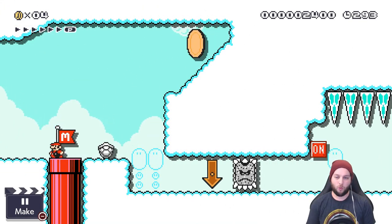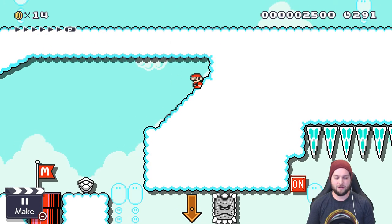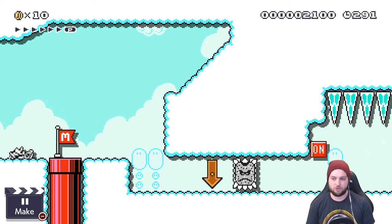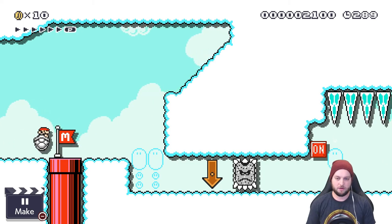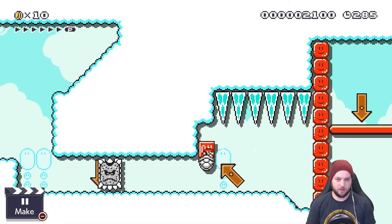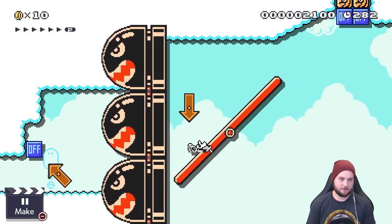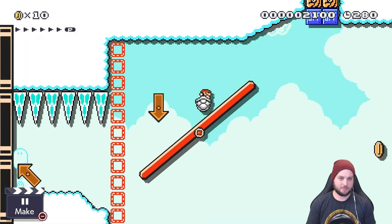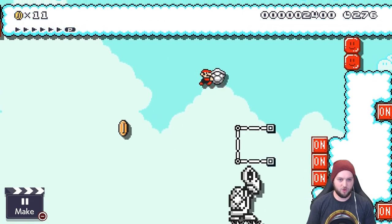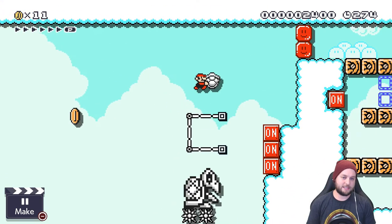Checkpoint number one is right there. You go into the shell, and I put a down arrow meaning you need to do this trick right there — just like that. You hit the P-switch, there's another trick there, same trick as before. You hit the P-switch, let go, grab the shell here. You can stand safely here.